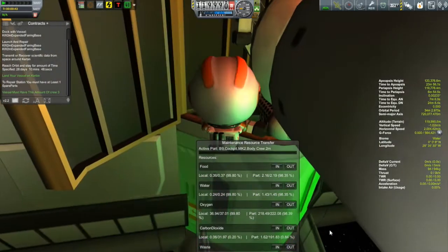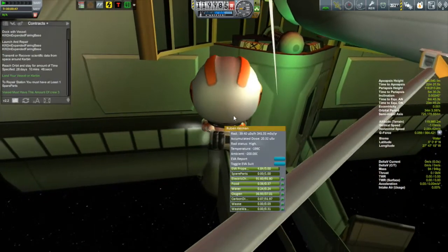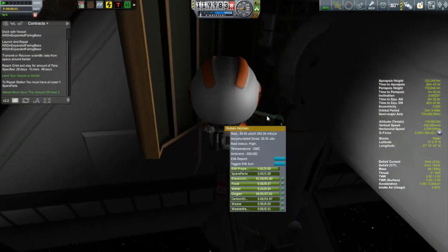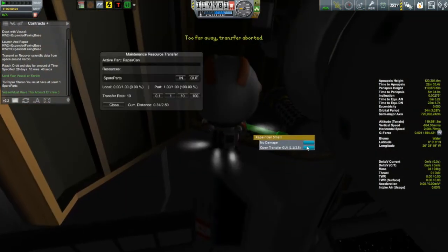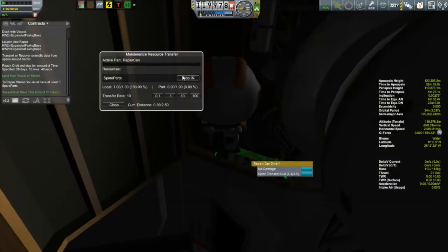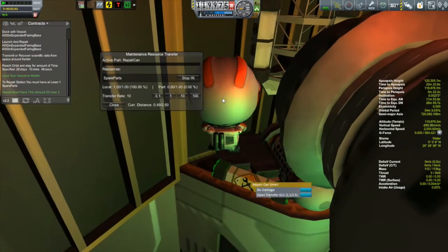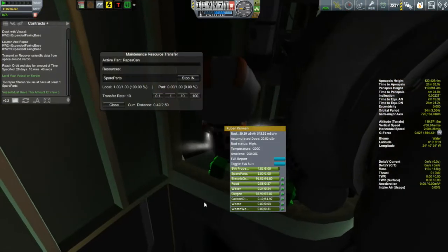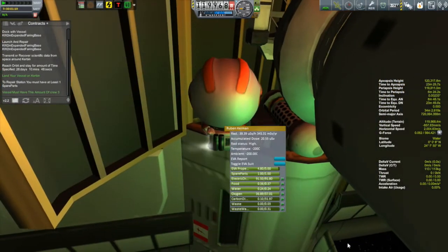Let's get rid of these windows and click on Ruben. Spare parts is just like any other resource. You can see spare parts still says zero out of one, so maybe it's transfer in. Open the GUI, say in — yep, that works. Local, Ruben, one. So we're putting the parts into Ruben I guess. It seems to me I should be taking them out, but that's okay. We got our spare part.